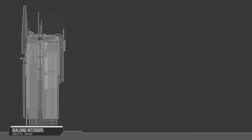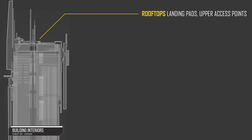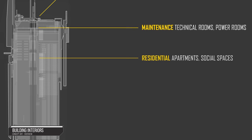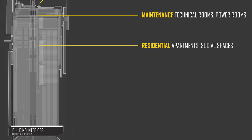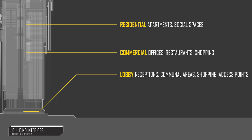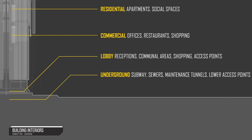When talking about building interiors, how could we break that down? At the top, it's the rooftop spaces — these would be the primary access points for the player. Just below that, the maintenance spaces, which could be industrial or technical. We can also have residential — entire building blocks, a proportion. Then we've got commercial: shopping, offices, social. And at the bottom, we've got lobbies, which could also be access points for the player — for example, if you're inside Area 18. And lastly, we've got the underground, which could be an interesting connector space between buildings.